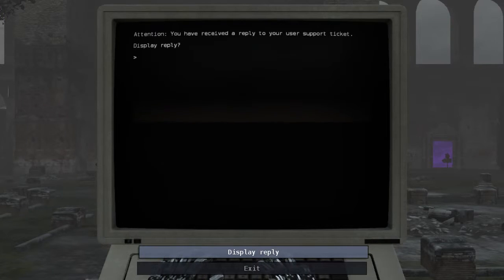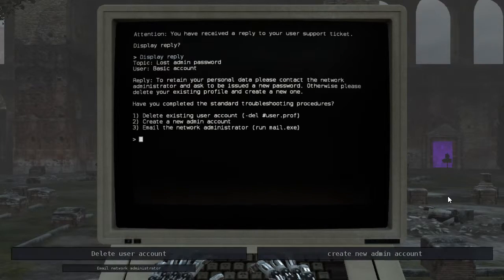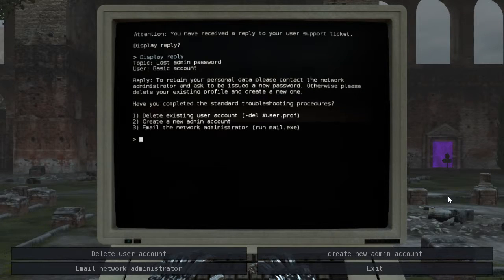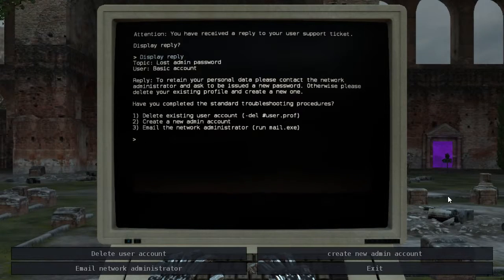You have received a reply to your user support ticket. Display reply? To retain your personal data, please contact the network administrator and ask to be issued a new password. Otherwise, please delete your existing profile and create a new one. Have you completed the standard troubleshooting procedures? Delete existing user account?